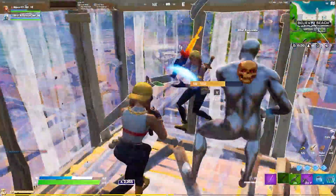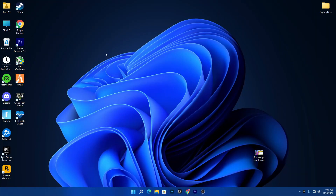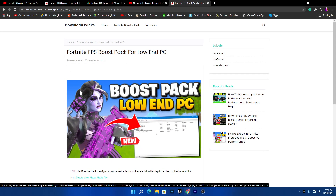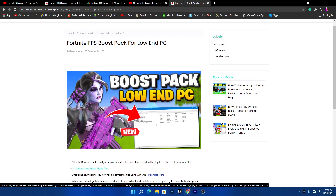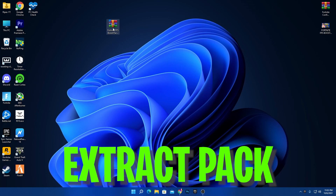First of all, you need to download the boost pack on your PC. Open the link from the description below, which will take you to my website. Scroll down and click the download button, then download the pack to your PC.